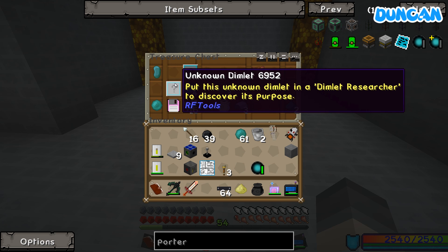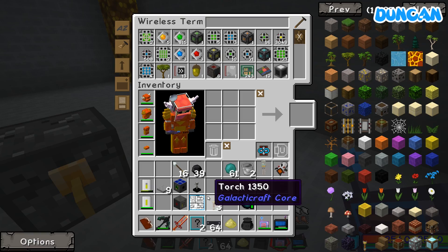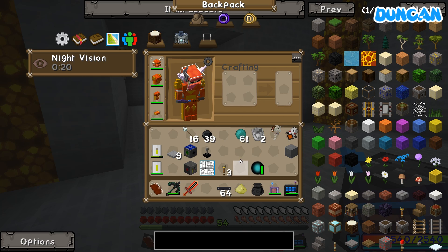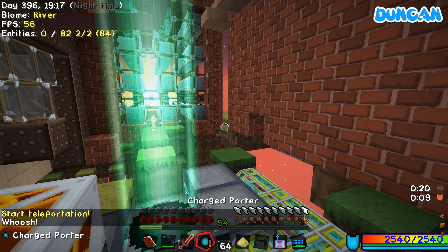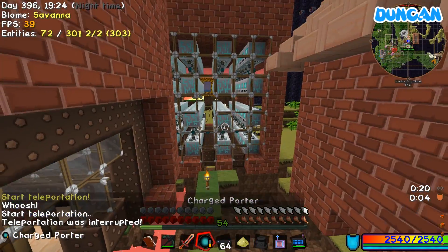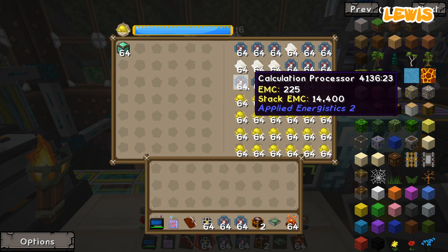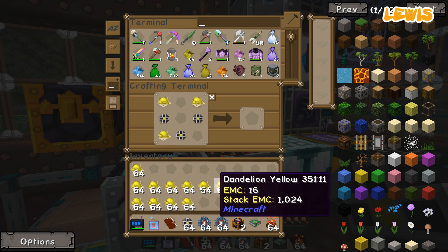I've got some unknown dimlets. Do you want to try them out? Just stick them in the computer and get sorted out. Two of them. I'm going to come home with the charged porter. Wow, that is super easy. It was quite laggy when you came home. How is your lag in general? It's okay around this area, but anything in the main base is garbage - below 30. Not unplayably garbage, but still garbage.